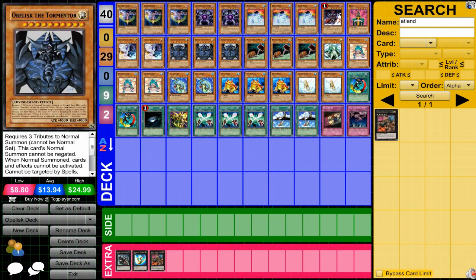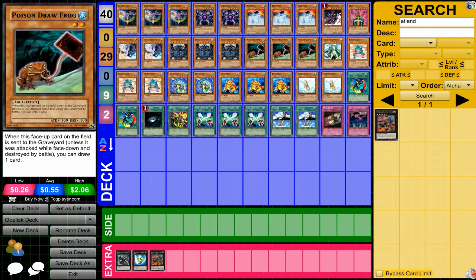Obelisk — obviously extremely powerful once you get him out. Pretty much anti anything that will destroy him — he's almost invincible. Poison Draw Frog doesn't look that good but once you pair it up with Sea Lancer it can be quite useful. Again, frogs are the main power of this deck.